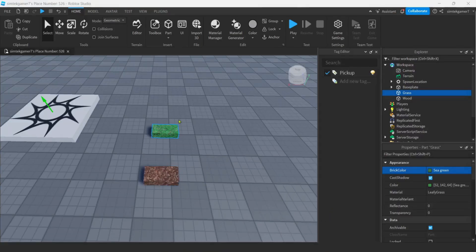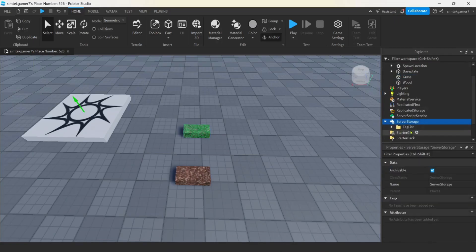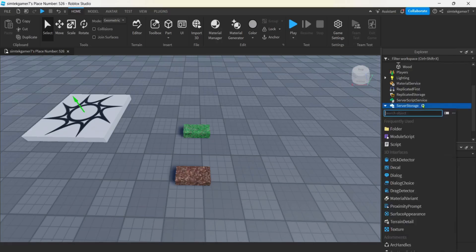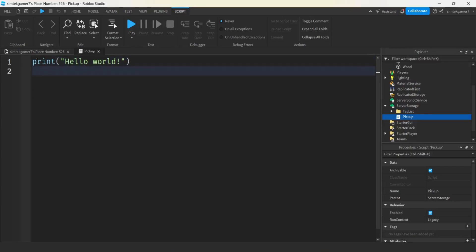So how are those two pickups going to get their script? I'm going to close the tag editor. I'm going to go down to server storage, and here you're going to see the tag list with the pickup in there. I'm going to hit server storage again, but not to change the name - then get script. I'm going to close my tag list and rename this to pickup. This is the script that's going to go on all of my pickups on game startup. I need a reference for my pickup - it'll be script.parent because this is going to be distributed to all my pickups.